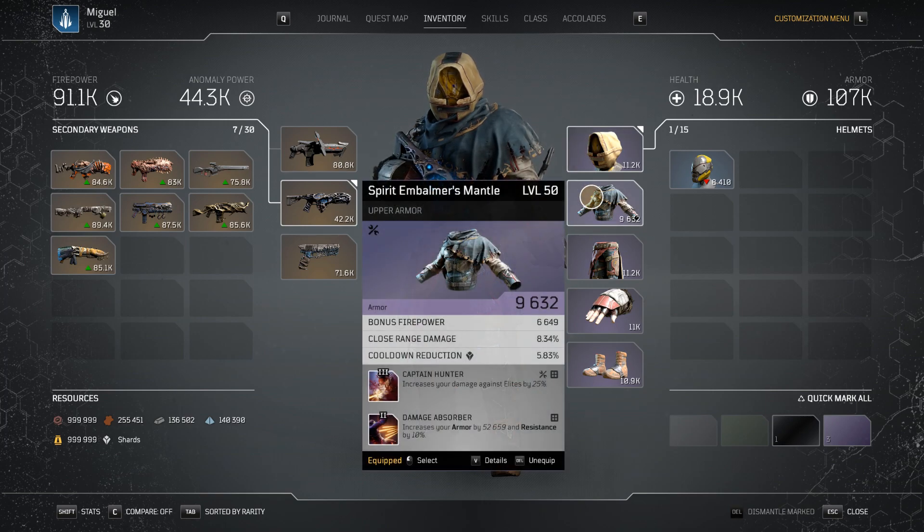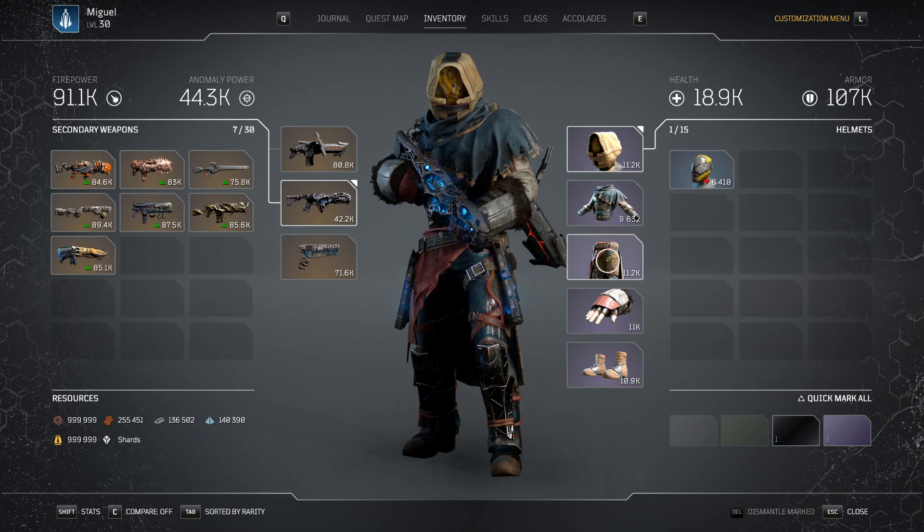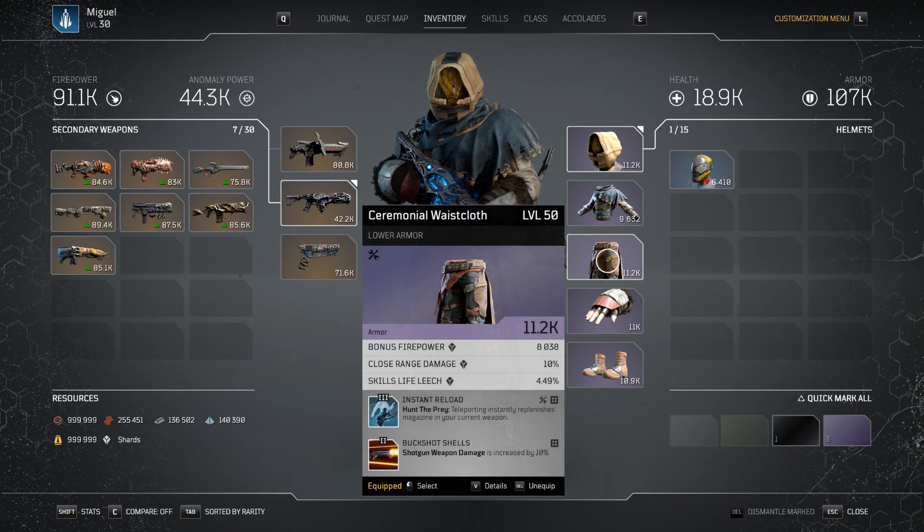Eventually I might replace that Twisted Rounds with another one, but for now we have it. I have Captain Hunter, which is a tier 3 mod — damage against elites is increased by 25%. And Damage Absorber. Instead of Damage Absorber, I probably prefer Emergency Stance because it's currently bugged and it's always active, even when you don't need it. But for now, this is what I got — my rolls haven't been great, so I would either use that mod or Emergency Stance.